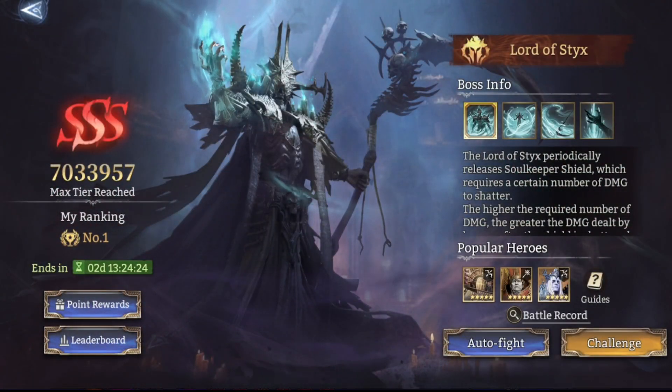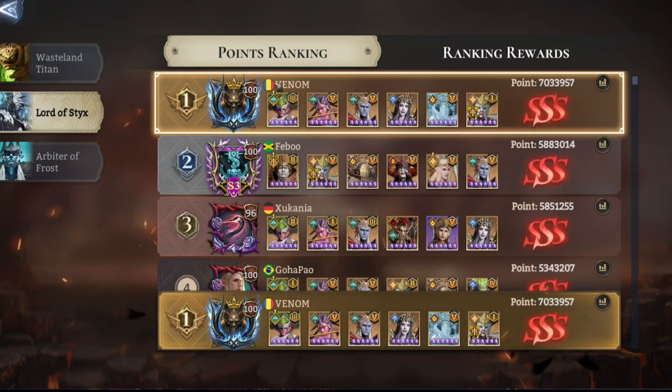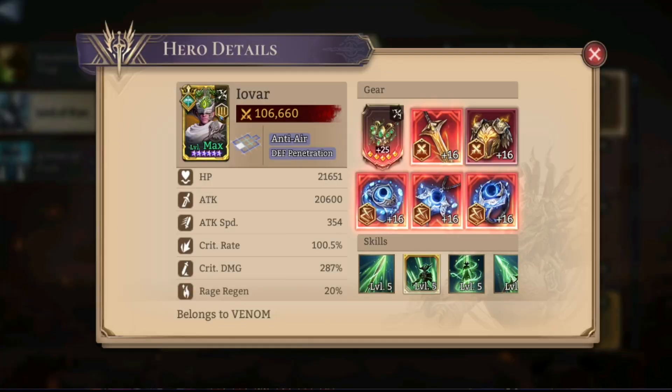We are currently rank one in Lord of Sticks. I've been playing on Venom's account — I finished the Helga fusion for him today, and right away it was like, okay, how much points can we dump into Sticks? So that's really what we did. We'll go through the builds real quick.